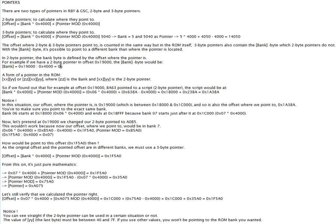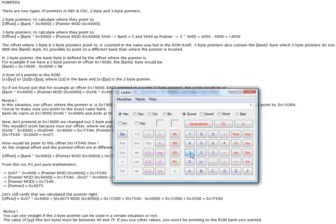And for example, if we have a two-byte pointer at offset 19000, the bank byte would be six, as bank six starts at offset 18000 and ends at offset 1BFFF.